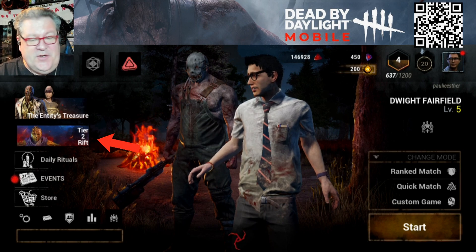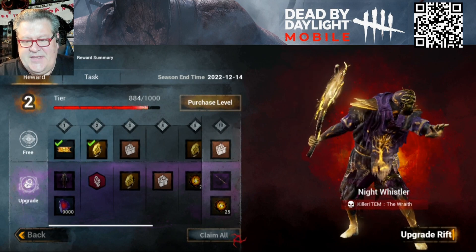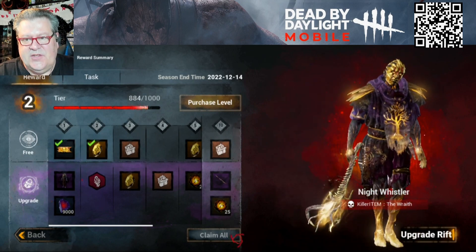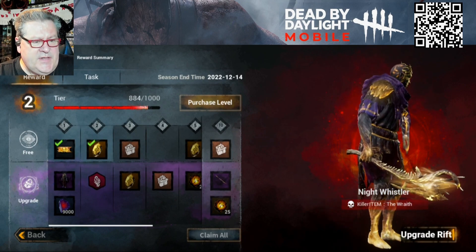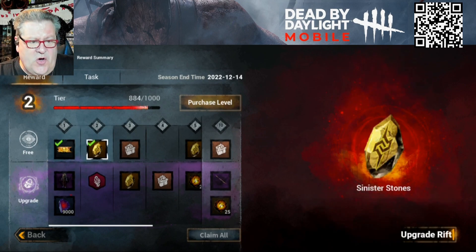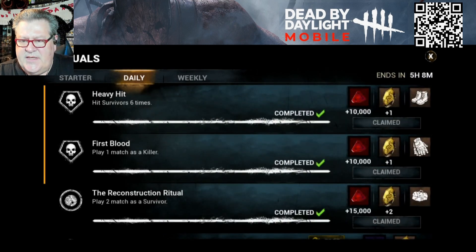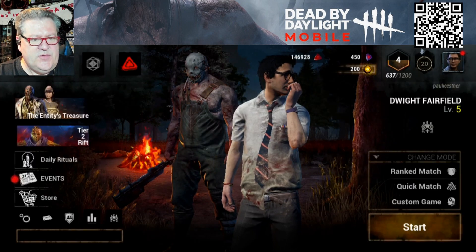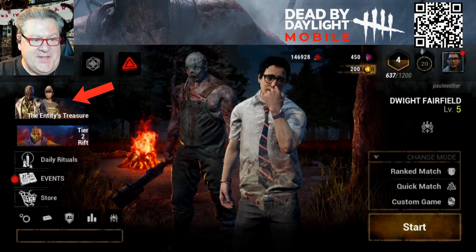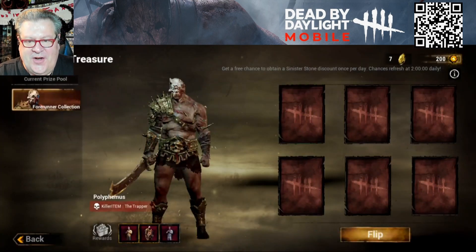Mobile also has its own rift. I'm at tier two on the rift, and if I can get all the way to 80 I can earn the Night Whistler exclusive outfit for the Wraith. There's also a brand new in-game currency called sinister stones that you can earn through the rift or through the ritual section for daily and weekly challenges. Let me show you something cool you can do with sinister stones.